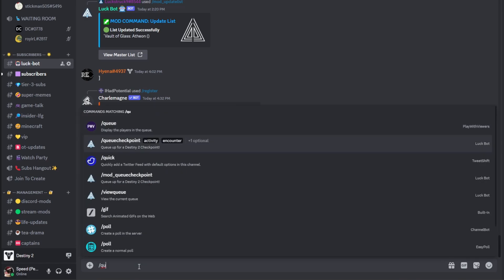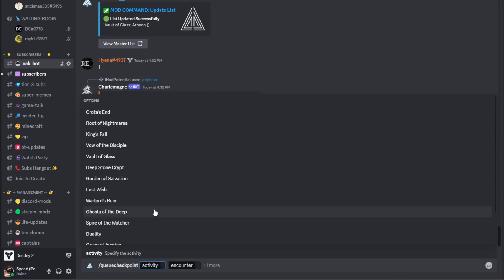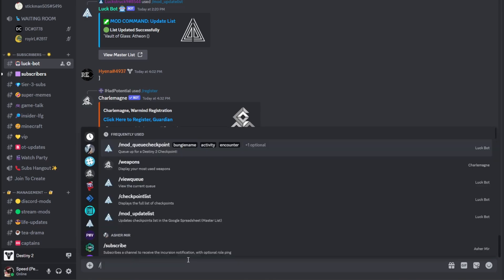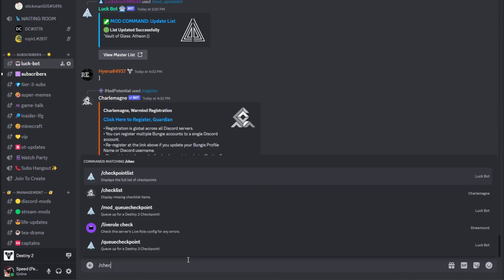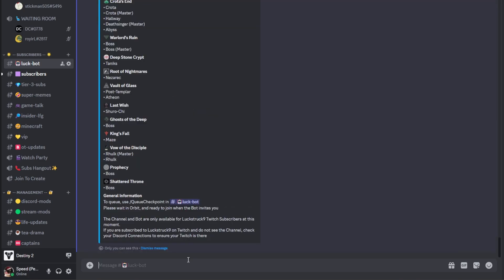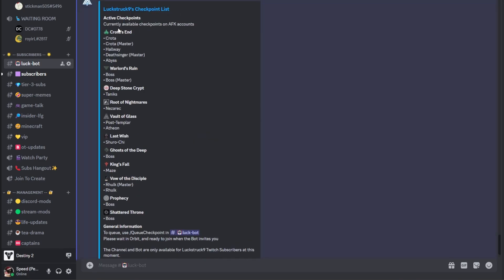So what I want to do is slash queue checkpoint, find an encounter that I want to get a checkpoint for, and then click enter. If you want to see which checkpoints are available, you can do slash checkpoint list, and this will show you a list of all of the checkpoints that we have.